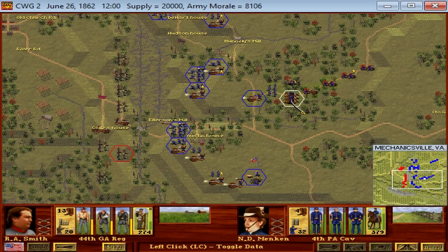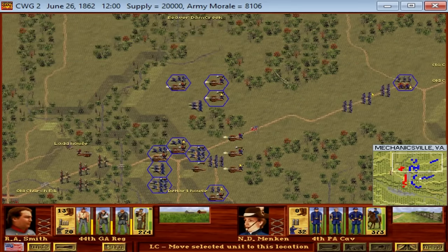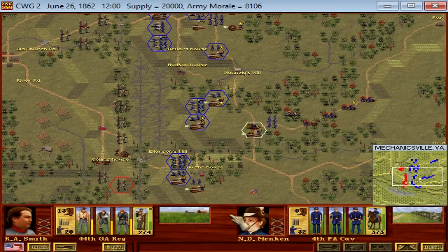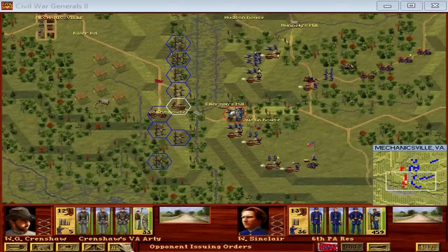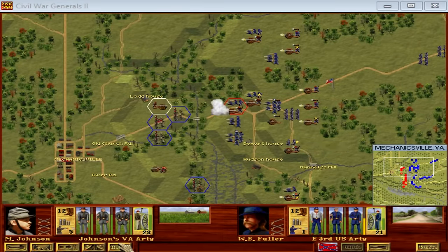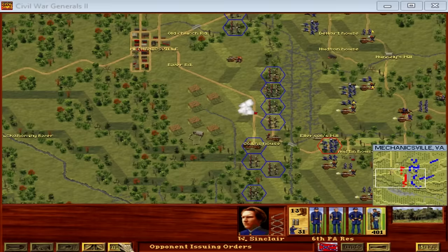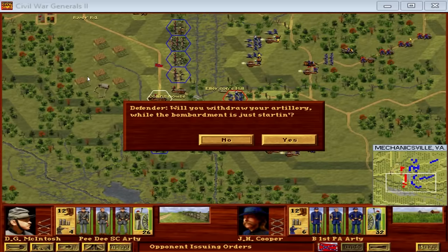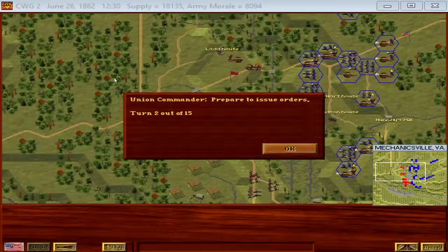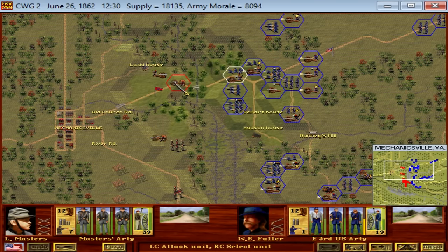The Confederate commander, Joseph E. Johnston, was more than willing to abide by this and allowed McClellan to advance up the peninsula before falling back to literally the last stop between Richmond and the Union Army — just a few miles from Richmond, the last line of defense just beyond the Chickahominy River in front of Richmond for the Confederates to stand. There were growing tensions in the Confederate camp between President Jefferson Davis, Robert E. Lee, and the Confederate commanding general Joseph E. Johnston. Johnston was seemingly unwilling to attack, seemingly unwilling to stand and fight.